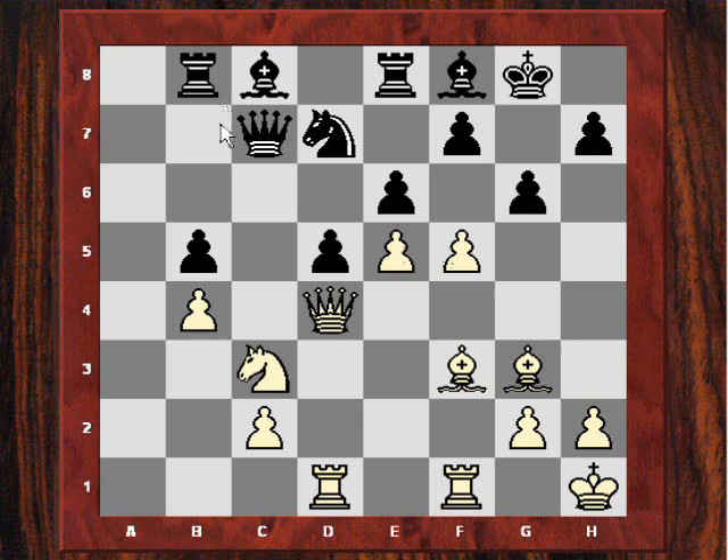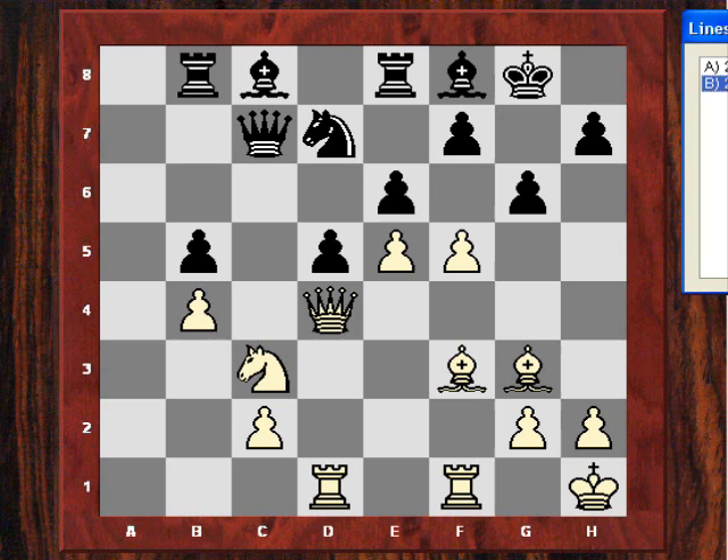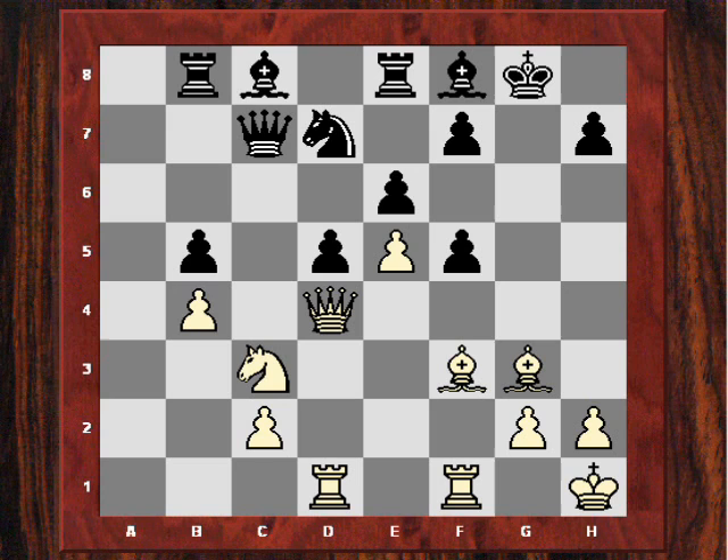Black can't take with the e-pawn because of e6 — that's a horrible skewer on the queen and rook. After exf5 takes, white is completely winning because of the skewer. So black is forced to take gxf5. Now Adams plays a brilliant piece sacrifice: Nxd5, not giving black any time. The knight is attacking the queen, and if exd5 then e6 is again very strong for white, because of the skewer and attack on the knight.